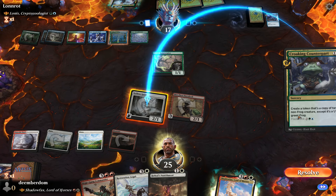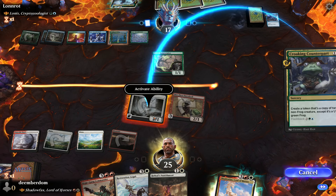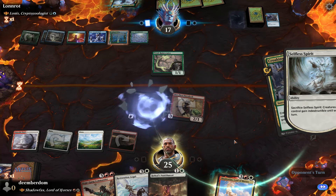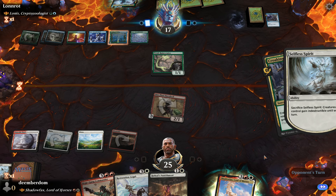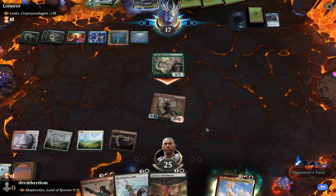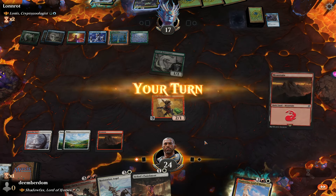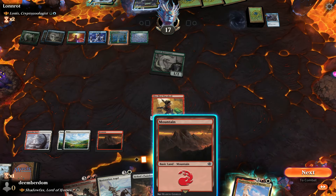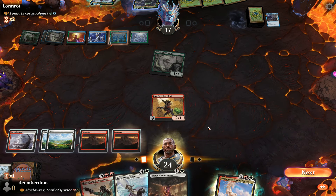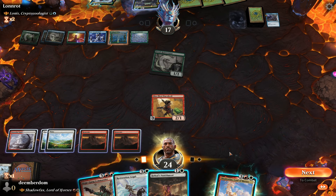They cast Croaking Counterpart on our Selfless Spirit and I think about it for quite a while. I decide it's better to lose it and deny them — this is the classic game's-not-going-well, take-your-basketball-and-go-home situation. I don't want them to have the Selfless Spirit, so I'll get rid of it. That 1/1 flyer and on-demand indestructible would be really annoying, so I decide just to fizzle the spell.